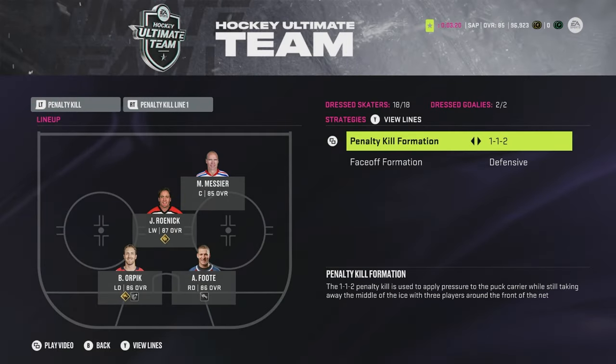For my penalty kill strategy I use the 1-1-2. On the 1-1-2 your forwards rotate with your forwards — you'll have one guy pressuring up at the point and one guy in the middle of the ice. Treat it like two wingers rotating with each other. The forwards are not going to cover for the defensemen's mistakes and the defensemen aren't going to cover for the forwards' mistakes. So if you attack someone with a defenseman, your other defenseman covers, and the defenseman who attacked rotates behind — like a cycle, sending one after the other. This also protects the middle of the ice from tip shots or slap passes. On a box, the middle is going to be open with no one defending at the net front. At least on the 1-1-2 you have someone to block that shot.